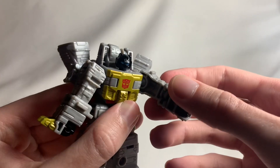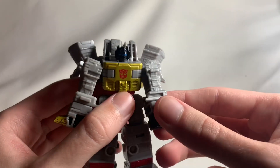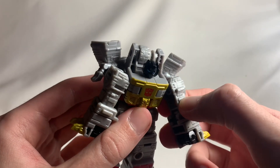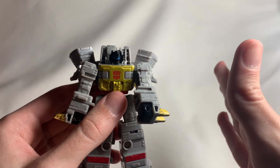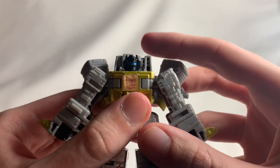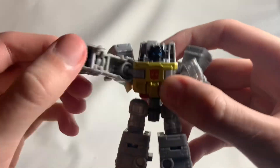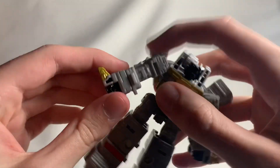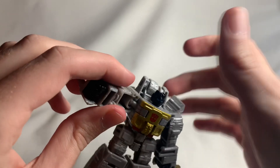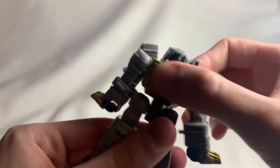I know the arms are supposed to be the legs in dinosaur mode, but if they could add just an elbow joint — Hasbro has done some crazy engineering with core class figures — implementing articulation that doesn't ruin the alt mode. I felt like they could have implemented something to have an elbow joint and also a knee bend in dinosaur mode. That would have been really cool, but we didn't get that, which really sucks.